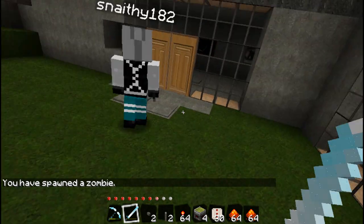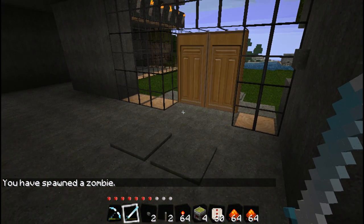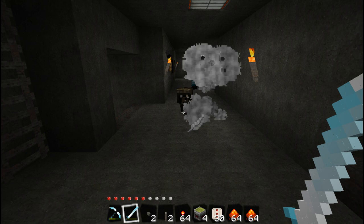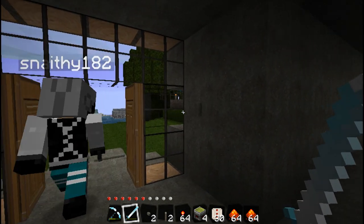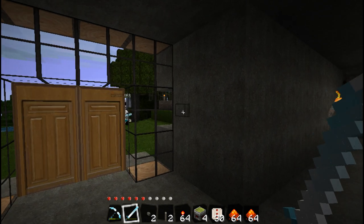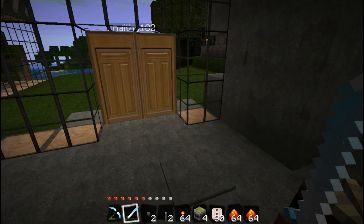A zombie is chasing us — quickly, back to the house! The zombie got in. That's the main downfall, especially if there's a creeper, because it can blow up everything including all the redstone wiring you just put down.